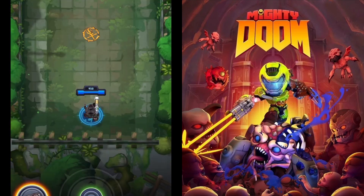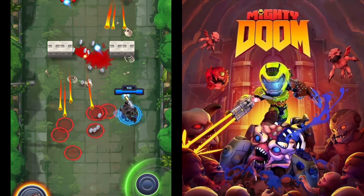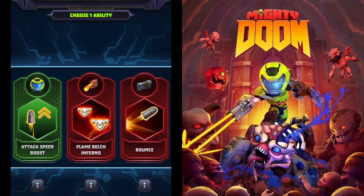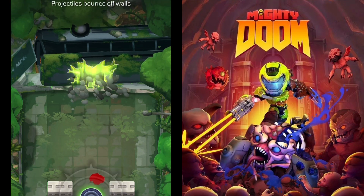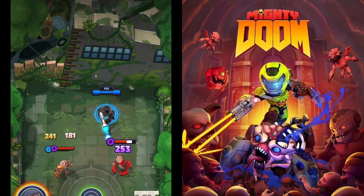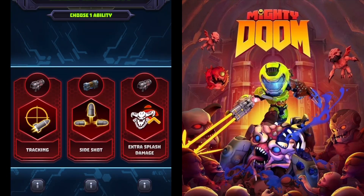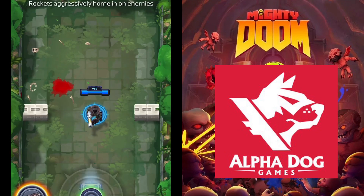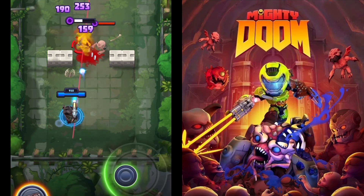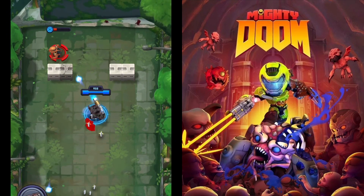First off, Mighty Doom is free to play — you can get it on iOS and Android. So you're thinking, oh no, free to play, what stuff is hidden that you have to buy? We'll talk about that later. But first, you're thinking this is Doom, it should be made by id Software, right? No, sadly. It's made by Alpha Dog Games, and it was licensed to them to make a mobile game of Doom. I looked them up and they have a pretty good track record with mobile games.